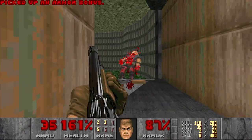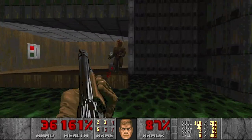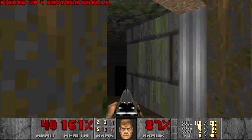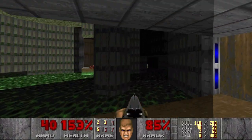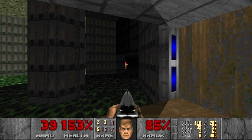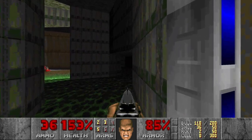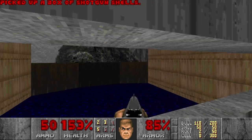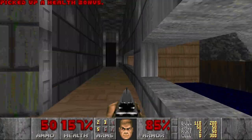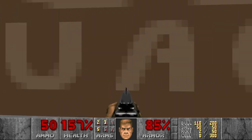Is this a secret? Looks like it is a secret. Anything here? Nope. And I see some lost souls there — I don't want to go there yet. Let's go here first. Looks like nothing outside, and this door is closed.